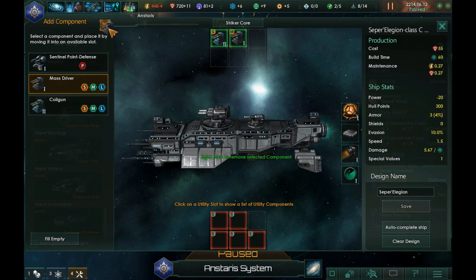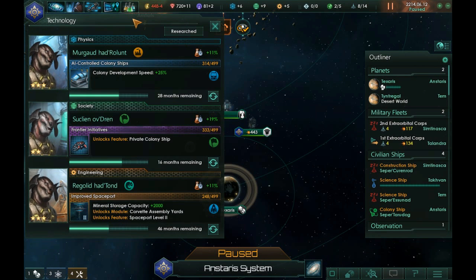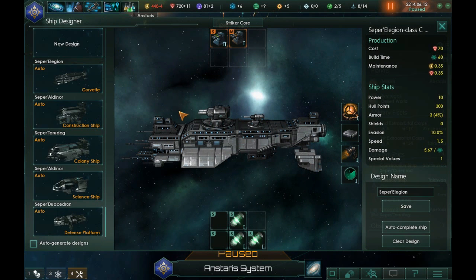We can put some components down here. We only have fission reactors, which is okay I guess. I'm hoping to get some research done into shielding, but we don't seem to have that at the moment. We need a name for this. I'm trying to combine different names — I'm going to have to come up with some kind of naming system. We'll go with Seper Aldicron.